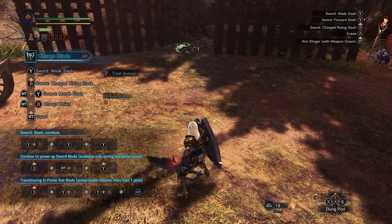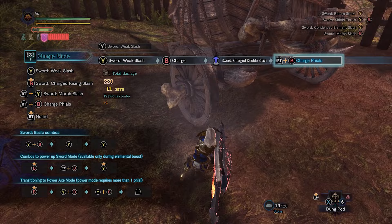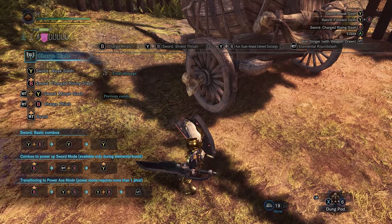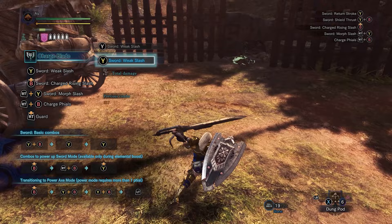If I'm on red and I want to charge my shield fast, I use the charge phials starter. But say I already have white phials sitting in the queue — I don't want to do a long sequence just to charge my shield because it's not the fastest way to do it. If I already have white phials, the fastest way to charge the shield is just with the weak slash, so you go weak slash to round slash.